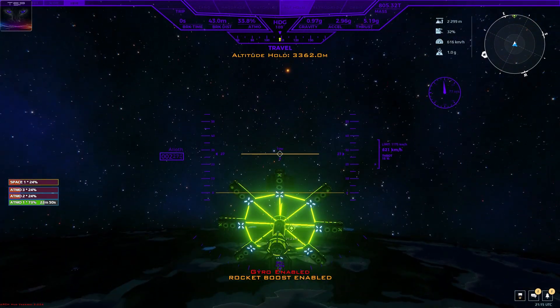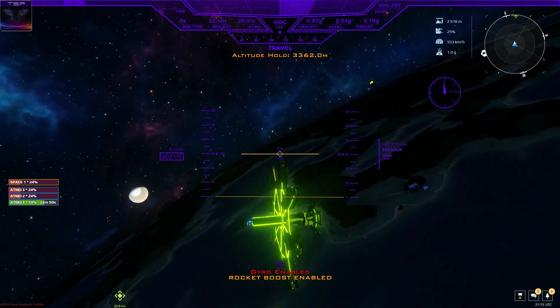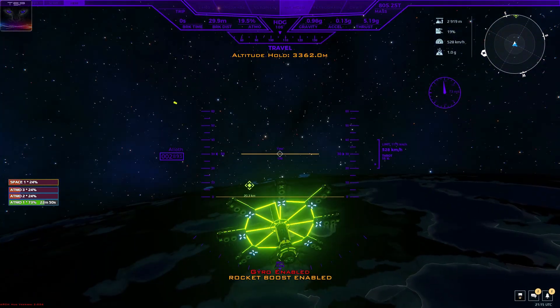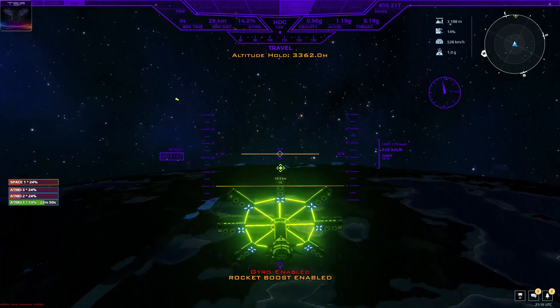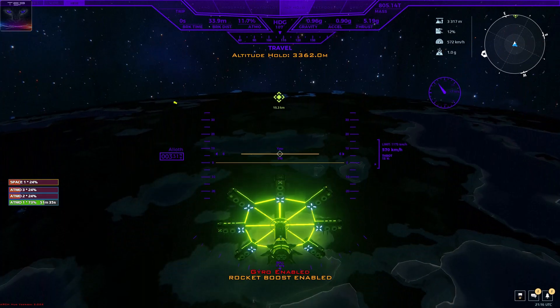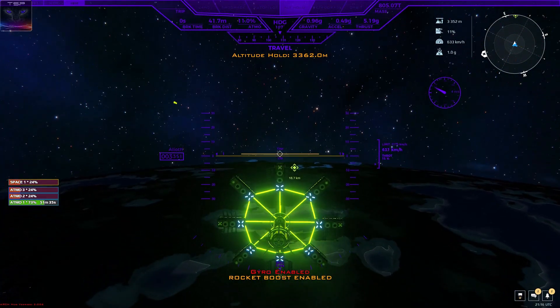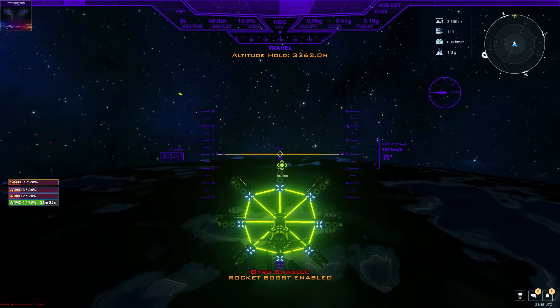Let's put the altitude hold on and I will show you once I get there. The rocket boosting - that's just because I put the gyro on the same button as the rocket boosting. I'll show you how to do the gyro thing after I'm done with this - how to set the button for the gyro, because you can't do this in the game options by default.